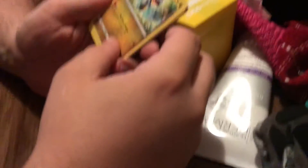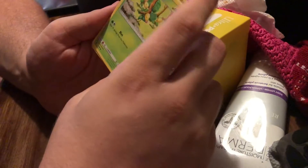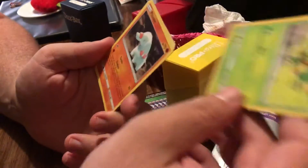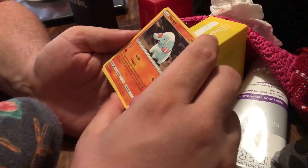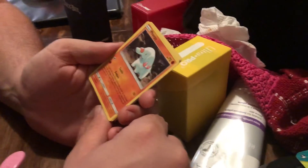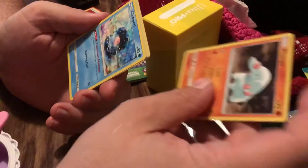Reckless Charge — it's stupid, it does 10 damage to itself. Ooh, that's the nice art Bellsprout. It does the opposite — heals 10 damage from itself. A Fanfee. Tackle Endure — flip a coin, if heads this Pokemon would be knocked out by damage from an attack during your turn... basically it just stays, it stays tough.